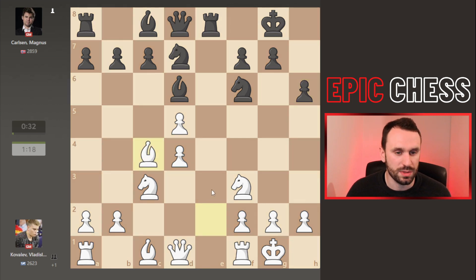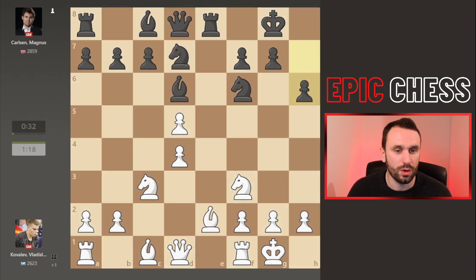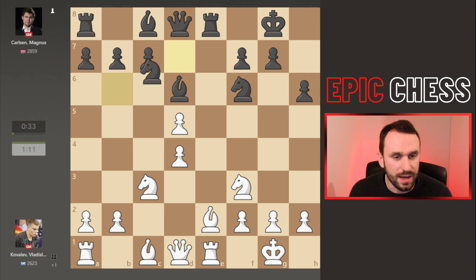The best move here is bishop c4 — it defends this pawn and makes it harder for Magnus to recapture. If he carries on with knight to b6, the bishop drops back and he'll have to find a new plan, maybe bring the bishop — not easy when you're low on time. But instead we see the rook coming to the e-file, and now Magnus can comfortably recapture this pawn.